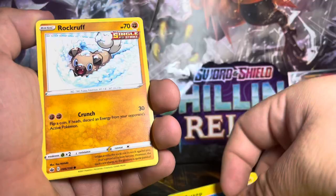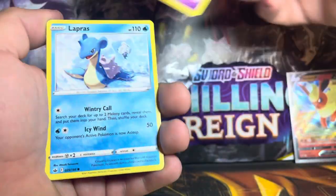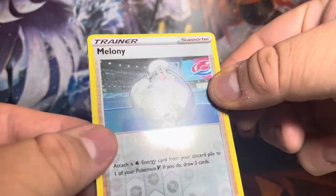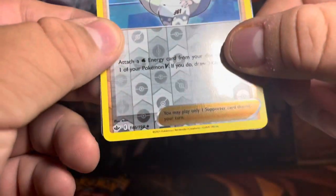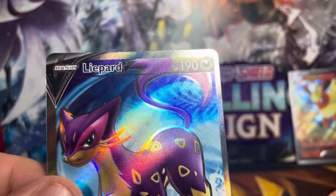Rillaboom, Rolycoly, Suicune, Lapras — reverse holo Milotic, and it was a white code card I believe. Let's go ahead and take a look — see if we got anything good for the rare. Oh, you see that! And for a rare, we got a full art Regirock!